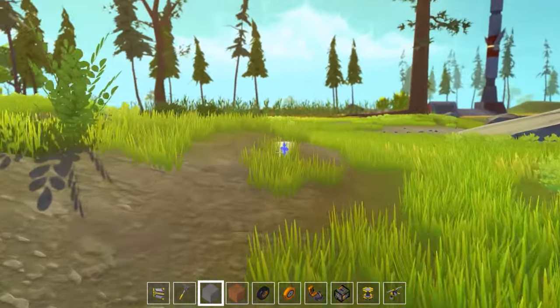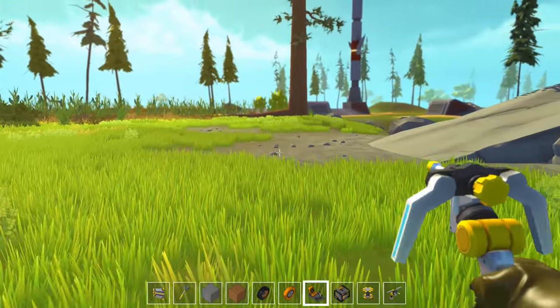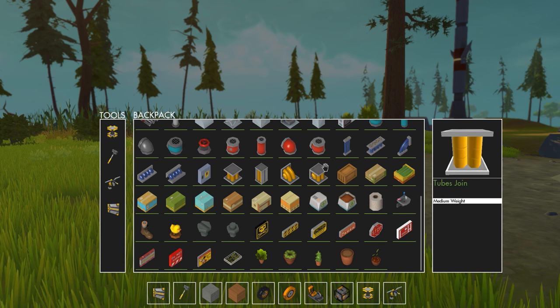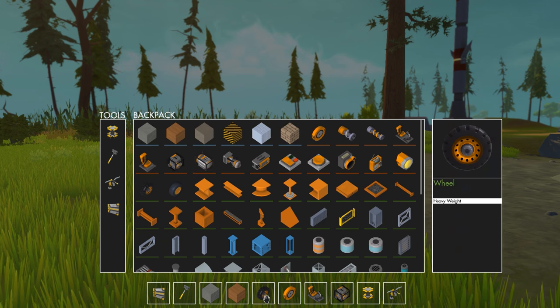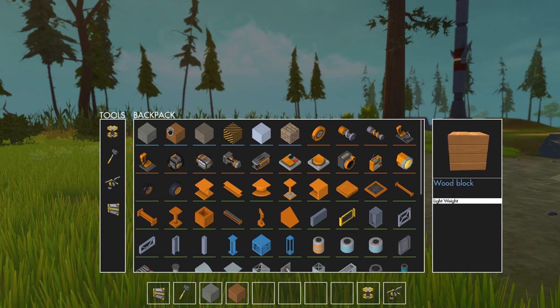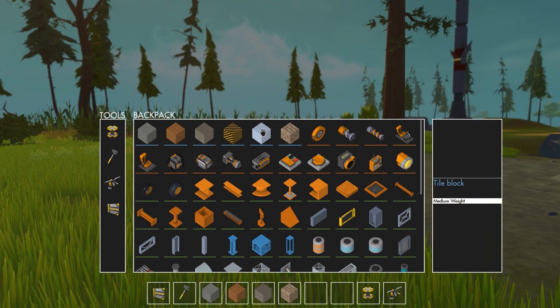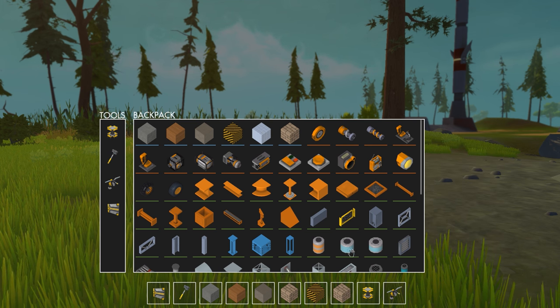The building mechanics are pretty fantastic. I've got all this stuff in my hotbar here, and if I hit I to open up my inventory, there's a whole bunch of other stuff we can play around with as well. So let's grab a few different types of blocks — let's grab metal, stone, and the barrier, and let's do the brick wall as well.